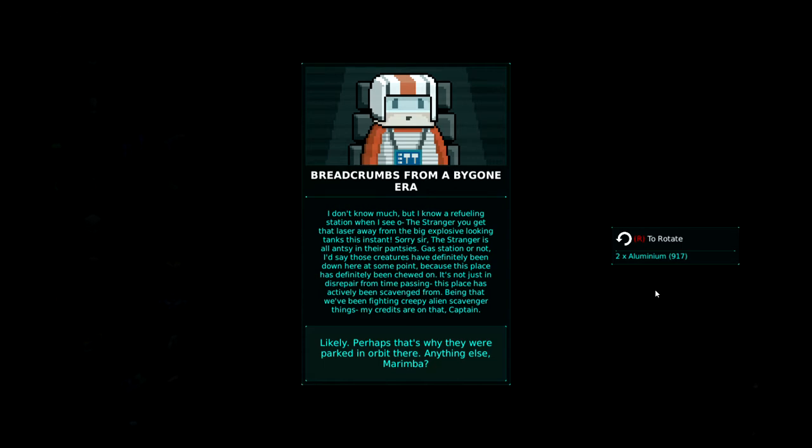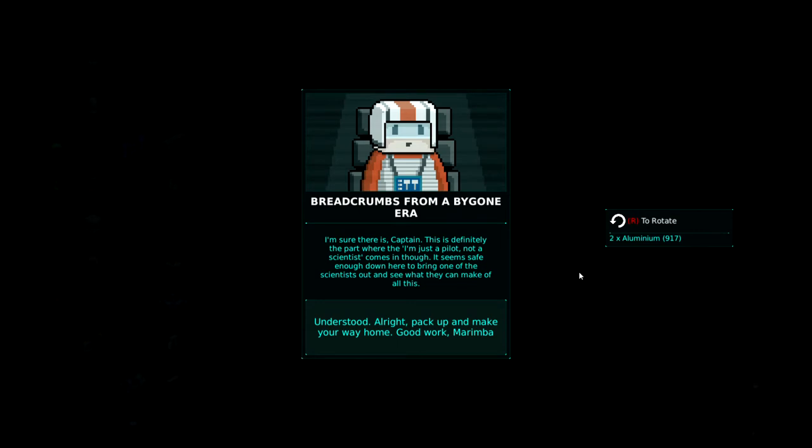I'd say those creatures have definitely been down here at some point because this place has definitely been chewed on. It's not just in disrepair from time passing — this place has actively been scavenged from. Being that we've been fighting creepy alien scavenger things, my credits are on that, Captain. Likely. Perhaps that's why they were parked in orbit there. Anything else, Marimba? I'm sure there is, Captain. This is definitely the part where 'I'm just a pilot, not a scientist' comes in, though.